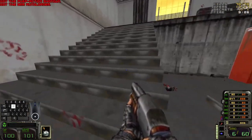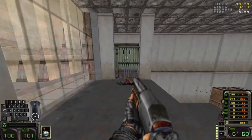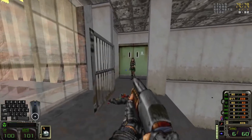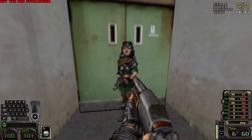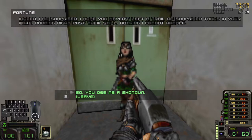Looks like I win, Miss Fortune. Just turn the damn release valve. And there's Miss Fortune right there. Let's see what she has to say. You survived. I'll admit, I wasn't sure that you would. And it looks like I won. I am surprised. Hope you haven't left a trail of surprised thugs in your wake running right past them. Nothing I cannot handle. So you owe me a shotgun — which I need no ammo for. So whatever.